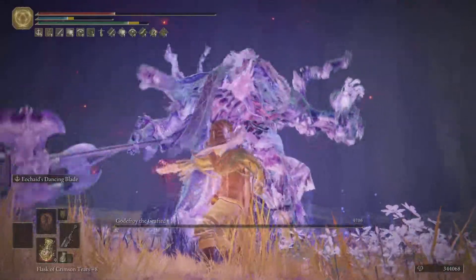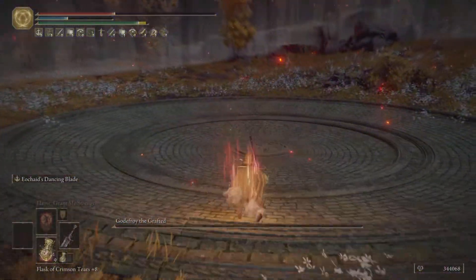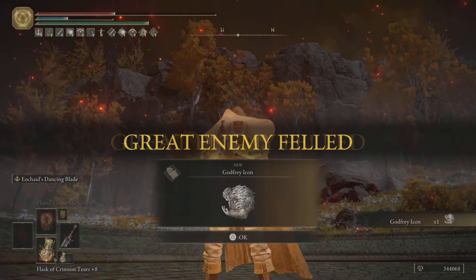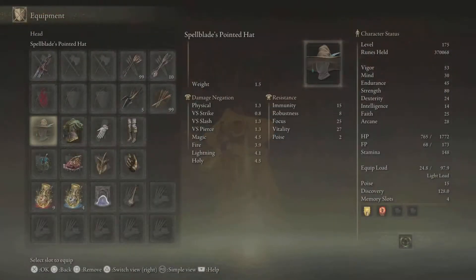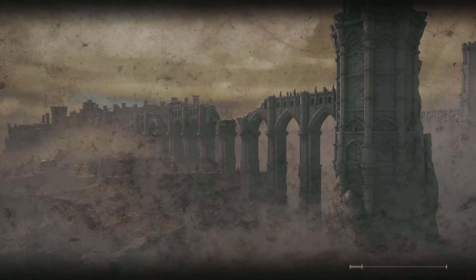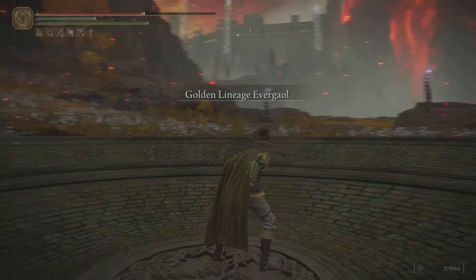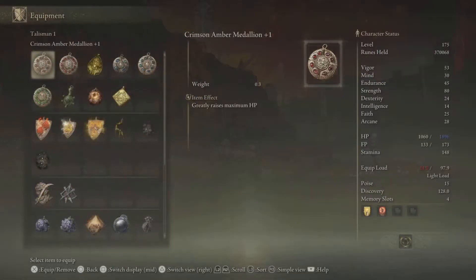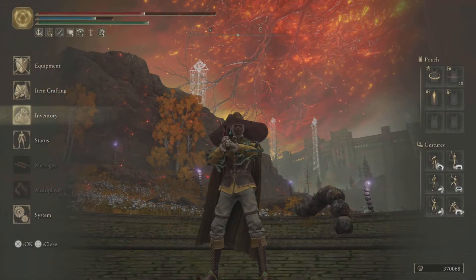This guy can finish you off pretty quickly, so be careful. We are going to get our prized item — there it is, the Godfrey Icon. I actually got it for this build, so I'm going to place it there and check out how much damage I can get with this setup. We shall be having some videos on that as well. I'm just trying to cross the 10,000 damage barrier — let's see if we can do it.